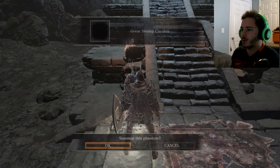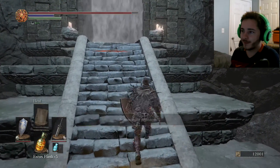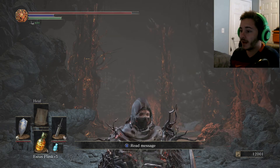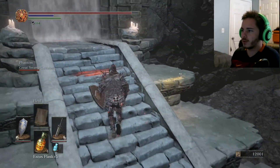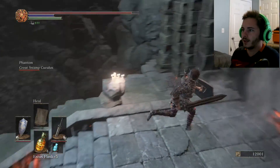The boss here isn't too bad. We're gonna summon Great Swamp Kukulus for this fight — it's an NPC phantom, so can't really go wrong there. Probably should have rested up at the bonfire just to have all my Estus back, but hey, we're good. We got this.